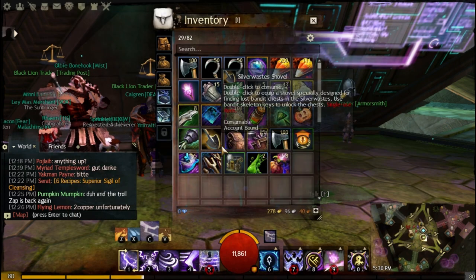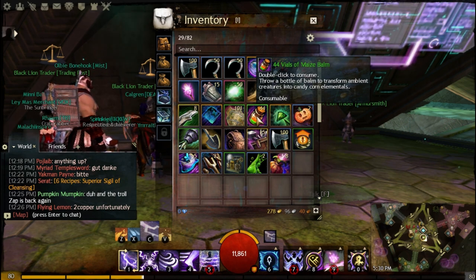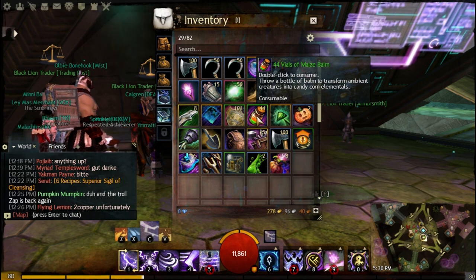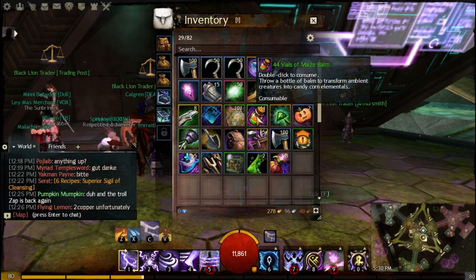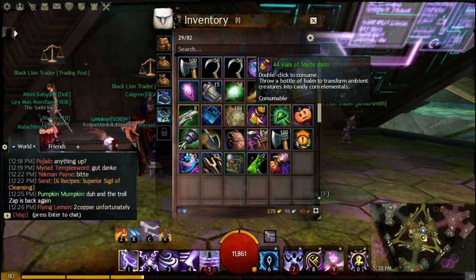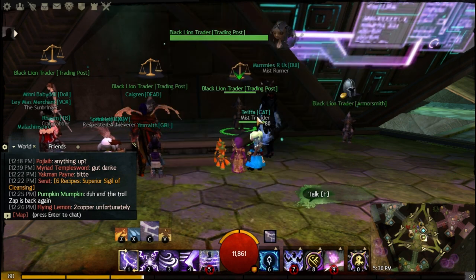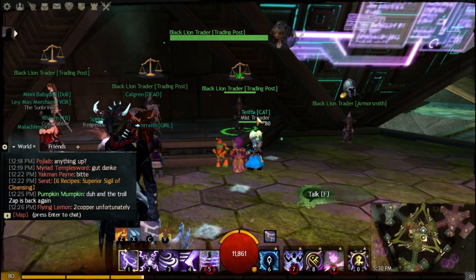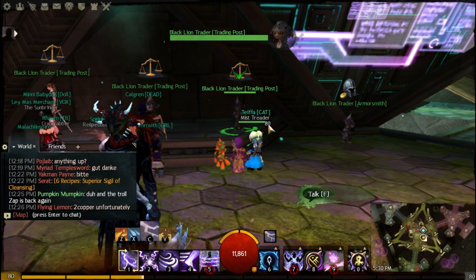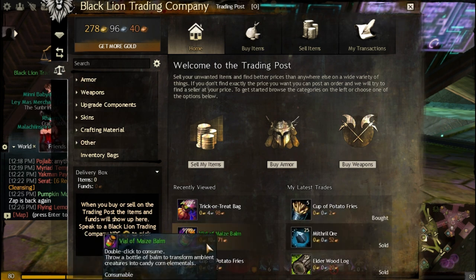I bought 100 Maize Bombs about two to three weeks ago and every day I've just been doing a little bit. You don't even need a lot of time — if you want to do this just a little bit each day you can, or you can go the whole day massively farming. The gold income is massive. This is by far the best farming method I've seen. The only problem is people might get smart and start selling Maize Bombs for more.